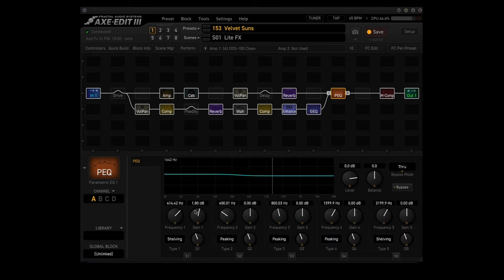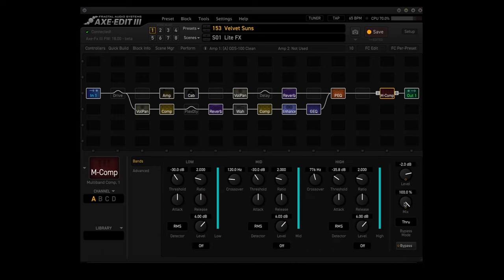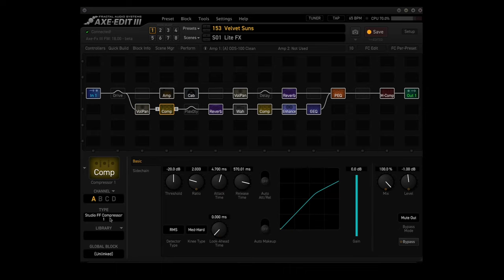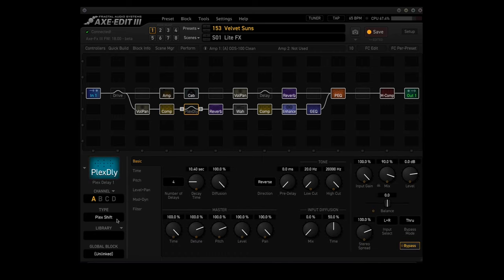The parametric EQ has a 1.80 dB bump at 414.42 hertz. The multiband compressor block is set to 100 percent mix, meaning that all audio is going to be going through the multiband compressor block. The bottom path has the second vol/pan block, again with the volume type, and the volume parameter gets reduced from 10 to 3 in the third scene. The comp block is using the Studio FF compressor 1. The plex delay block is using the plex shift type — it's bypassed in scene 1 but is active in the other three scenes.